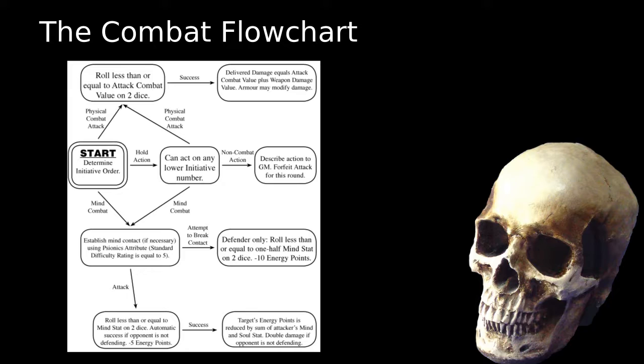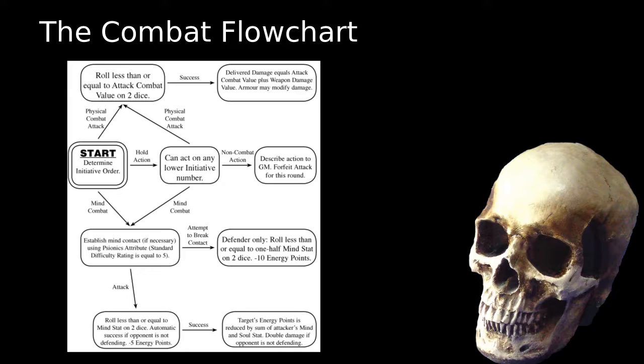If it's your turn in the initiative, you can attack, do some other action, wait to act later, or attack somebody with your mind. Mind combat wasn't always going to be an option, since you needed a special ability in order to do that. Physical combat was always much more likely to happen. An attacker declares who they're attacking, rolls two dice, and tries to meet or go underneath their attack combat value. If they do, their attack is successful. This is what makes combat in Big Eye Small Mouth unique — your character's ability to hit a target depends almost exclusively on themselves. The defender has an opportunity to negate the attack with a defense combat value roll, but under most circumstances you only get to do this once per round, regardless of how many times you are attacked.